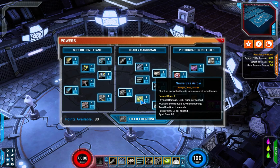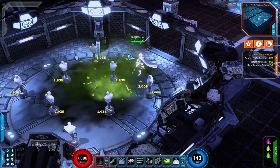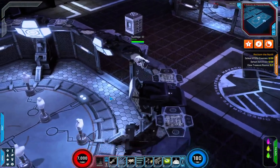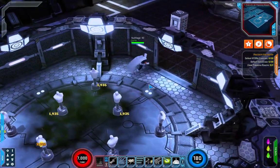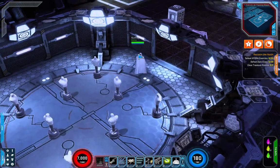Next up we've got Nerve Gas Arrow — one of my personal favorites. It initially did energy damage but they have changed it to physical damage now. It's going to apply a weakening effect and have an area duration of five seconds at a rate of fire of 1.5 per second. It's got some really cool sound effects and creates quite a bit of lag on the test center — possibly due to higher video effects settings.